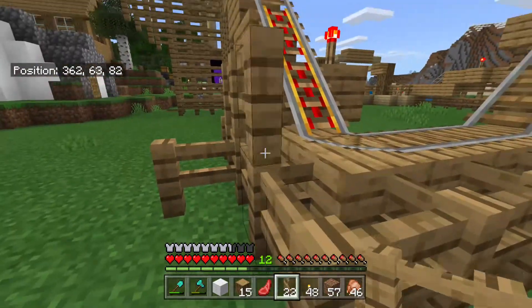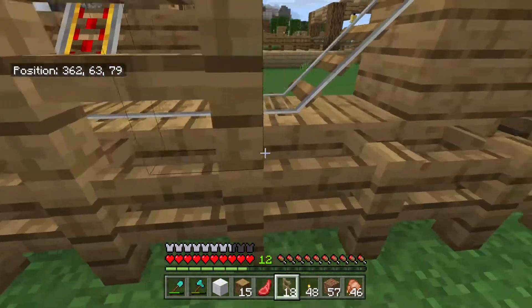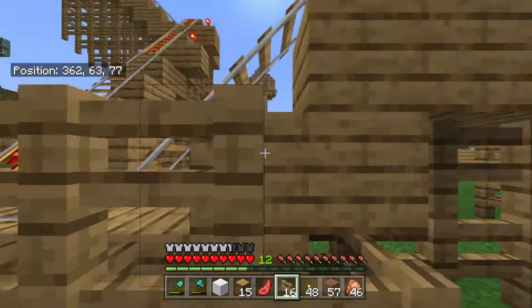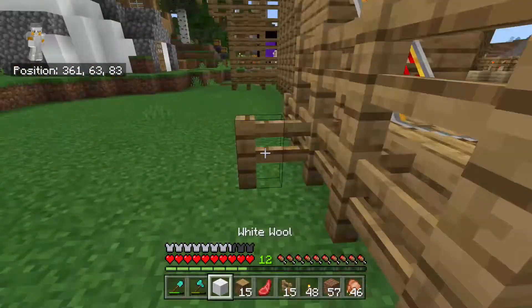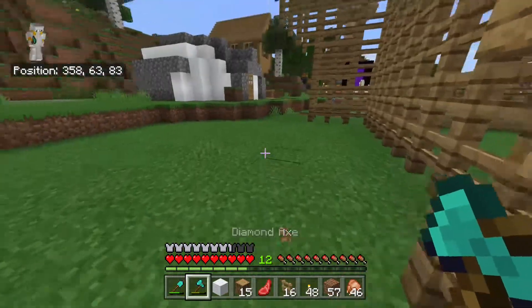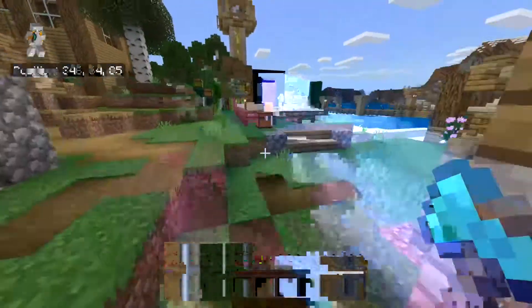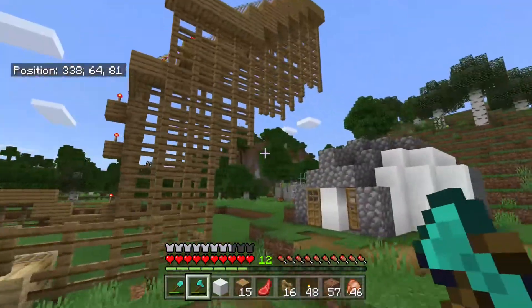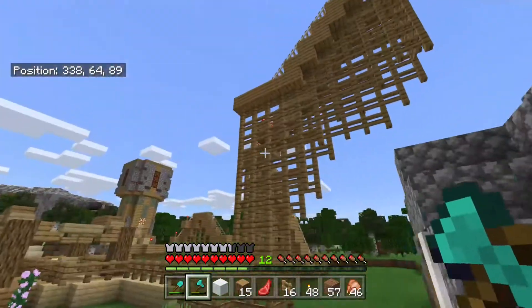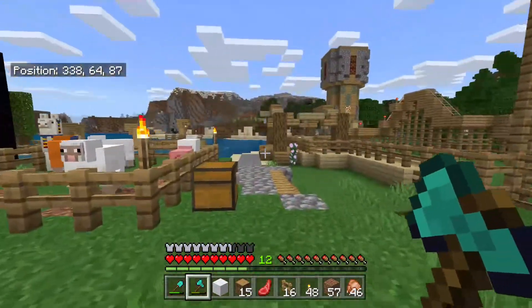I'm just going to close this off so nothing can get in here, because they can just hop right over if they want. So I'm going to block that off and break this last piece — and that, ladies and gentlemen, is the rollercoaster outline basically done. Now I just need to add some wool.